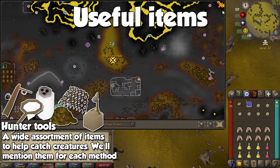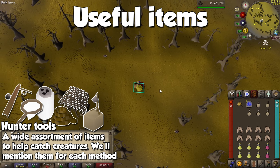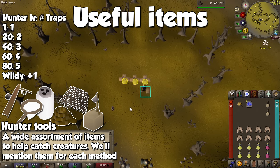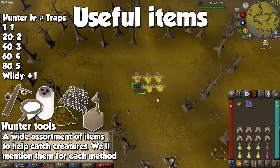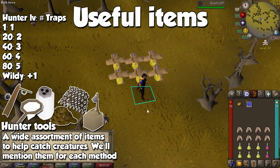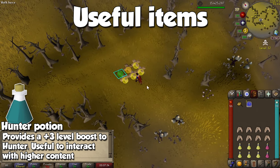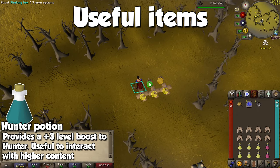When it comes to items, we pretty much need a specific tool or group of tools to catch every single creature. To avoid mentioning every single one, keep an eye out for the required items on each of the methods on your way to 99. There's a limit to how many traps you can set up at once, and it goes up according to your Hunter level. In the wilderness, you can lay one more trap above the limit for more catches. This is one of the few skills for which I'd recommend using a Hunter potion — they're fairly cheap, and you can use them to catch higher level creatures for more experience and reach your next milestone much faster.